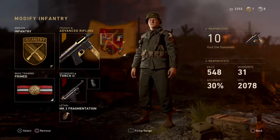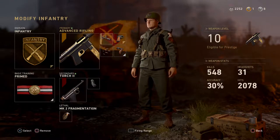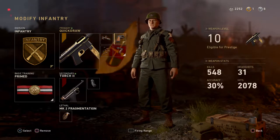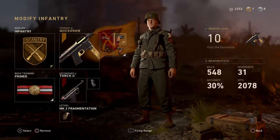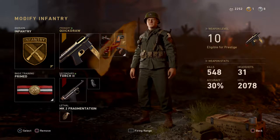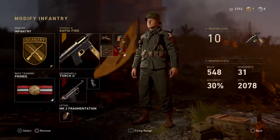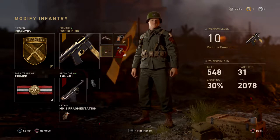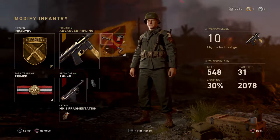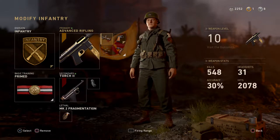On the grease gun, I'm using advanced rifling, which I don't use a lot on SMGs — it gives you a little more range, accuracy at range, and more damage at range. I'm also using quick draw because this gun's aim-down-sight is really slow compared to other submachine guns, so it's useful. I also have rapid fire, which is great because you do a lot more damage in close quarters, and with advanced rifling I can tap at range without burning through my whole magazine.